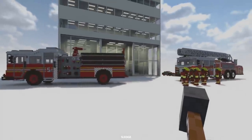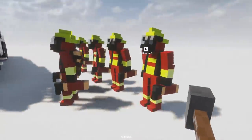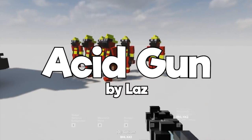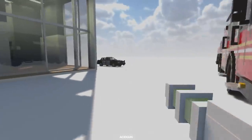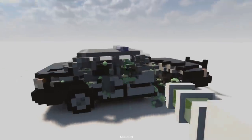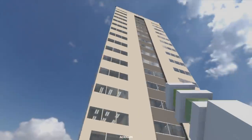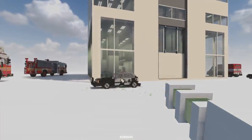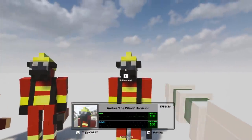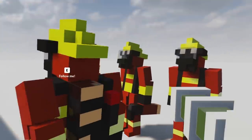This is like one of those rescue scenario maps — a flammable office building you catch on fire and go in to rescue people. Here is our squadron of firefighters. I wanted to test the acid gun here, so let's melt the police car first. It doesn't have the same sizzle but it's still pretty good. We have to melt a person — I choose you! That was cool.